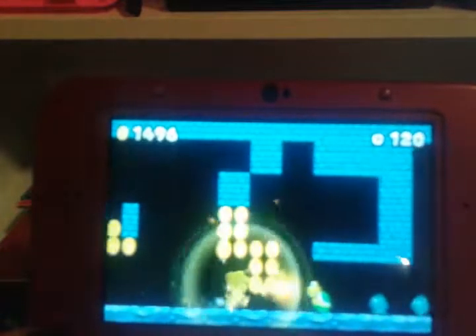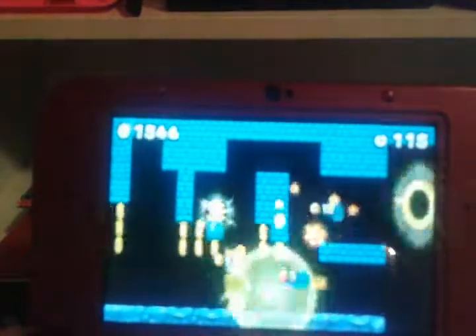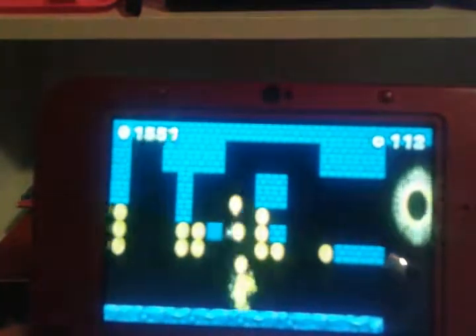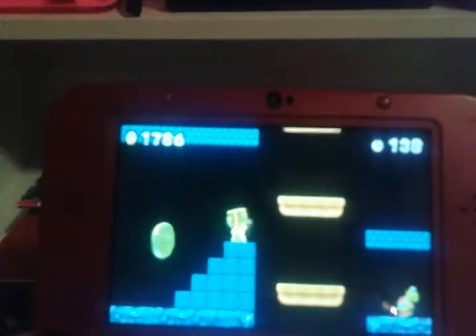All right, let's kill them all. Here we'll get the golden flower. Let's get these — we get extra coins this way. Extra time. And this is the second star coin.